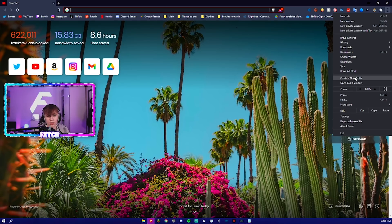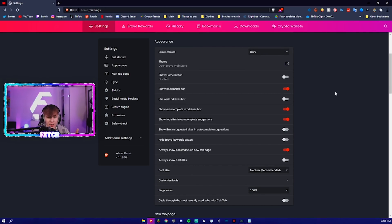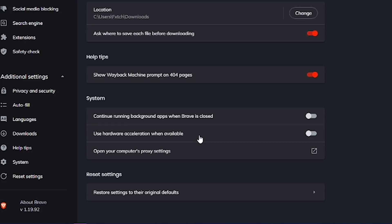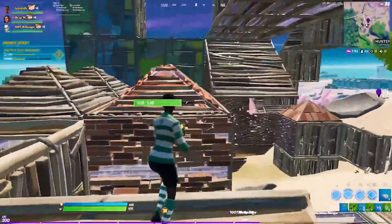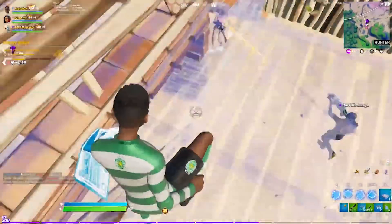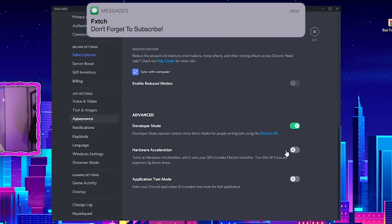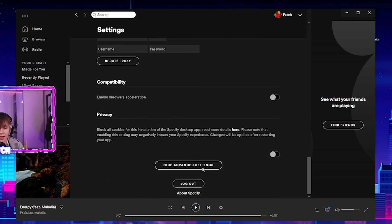One thing I almost forgot — no matter what browser you use, go into your settings and find the hardware acceleration option. On Brave, go to System in additional settings, and you'll see the option to disable hardware acceleration. Make sure it is disabled, because it makes your GPU work twice as hard, your CPU has to work alongside that twice as hard, and that increases CPU usage when using your web browser alongside a game. You can also do this on Discord — go to Settings, then Appearance, and there it is at the bottom: hardware acceleration. Also turn that off on Spotify under advanced settings.